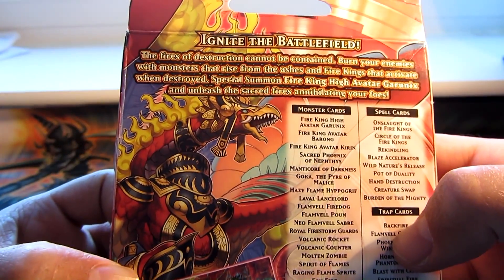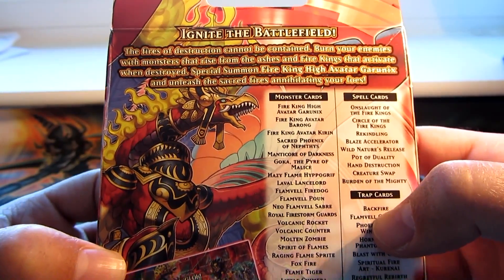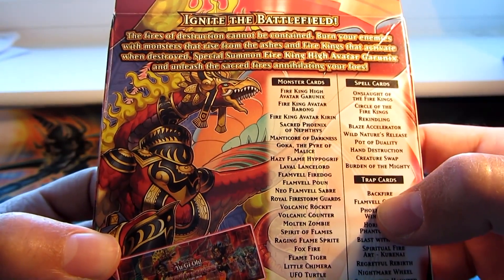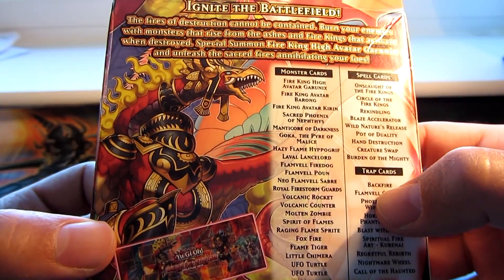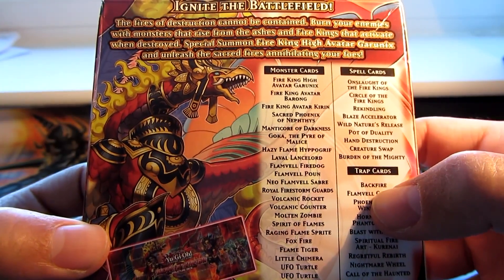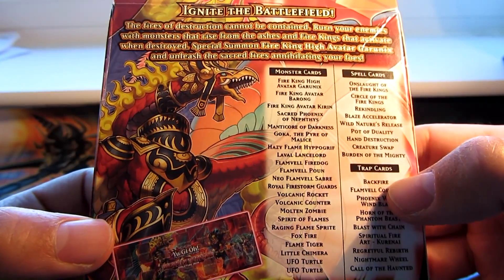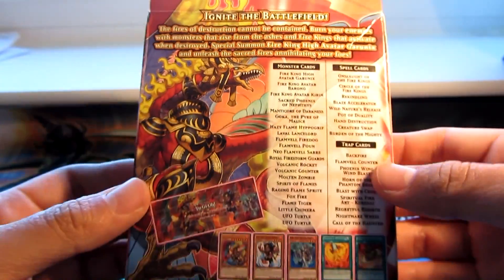It's got — let's see — 'Ignite the battlefield, the fires of destruction cannot be contained. Burn your enemies with monsters that rise from the ashes and Fire Kings that activate when destroyed. Special summon Fire King High Avatar Gharonix, and unleash the sacred fires, annihilating your foes.'